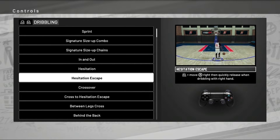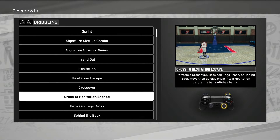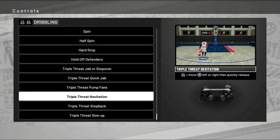The hesitation escape is still the same. The rest of the escape moves now have to be chained together — you have to do the crossover and then quickly after that hit it for him to do the hesitation move. They've also changed how you go between the legs: you're no longer flicking your R stick diagonally — that's gone. To go between the legs this year, you do a crossover while holding R2.